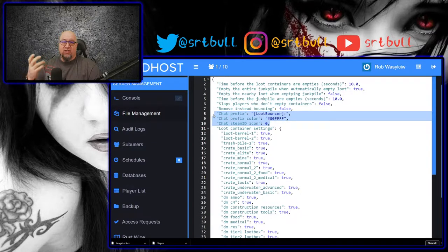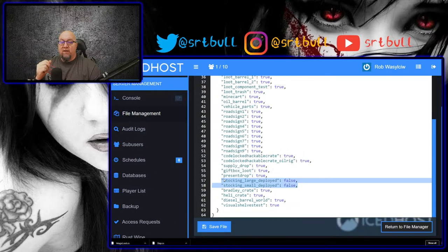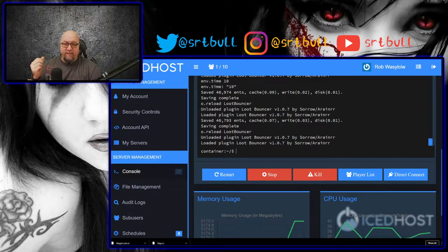There are some identifiers so you can define how the plugin shows up in chat - you can change the name, colors, etc. Below that are the different types of containers, all set to true by default, so it will bounce loot out of any container type opened on your server. If you want a specific container like a locked crate excluded, you can toggle that one to false. Stockings are one example that are set to false by default, so they won't have loot bounced out.